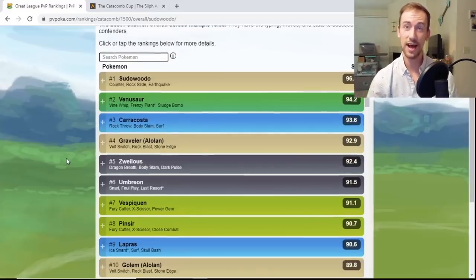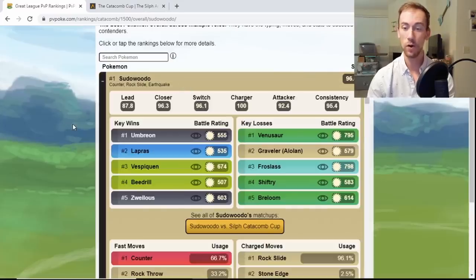The list has already changed since I last looked at it — I anticipated Umbreon being on top, but Umbreon is actually down at number six. Sudowoodo has claimed the number one spot! It can beat Umbreon, Lapras, Vespiquen, Beedrill, and Zweilous — these are going to be some of the top meta picks in the Catacomb Cup.